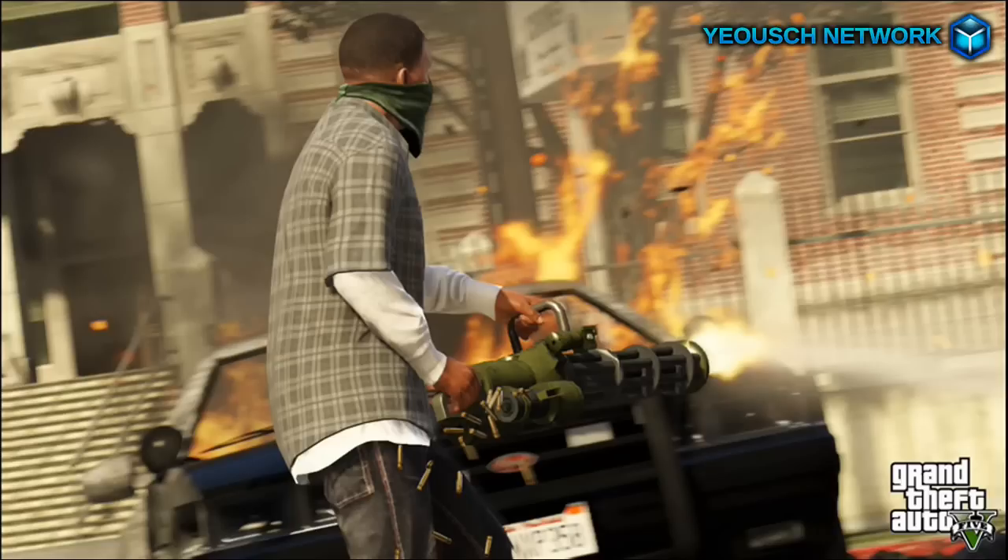The first screenshot is, of course, of Franklin with a minigun. The minigun is definitely making a return in GTA 5, and I'm definitely sure it's going to be more realistic. As we can see in this screenshot, the graphics are looking more realistic than they did in previous screenshots. This could relate to Rockstar delaying it — they have actually improved on the graphics, so the delay wasn't exactly a bad thing to do.